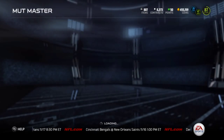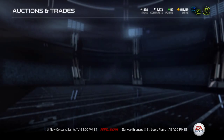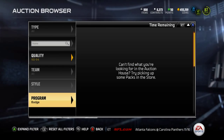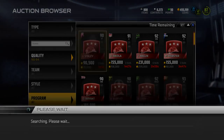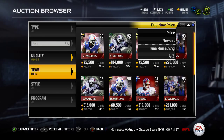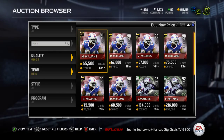Let's take a look at this dude's price on the auction house. My computer's making all sorts of noises at me. He's 90 overall. For Bills it should just be him, Sammy Watkins, and Andre Reed. His price is around 67k — so yeah, it's a loss on this one, but it's not too bad.